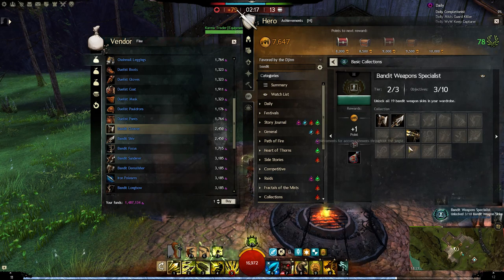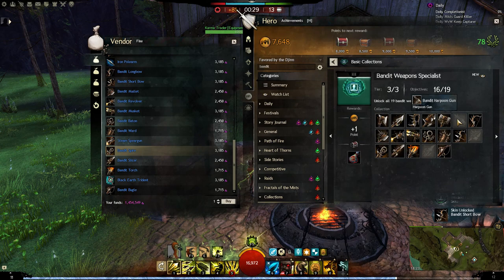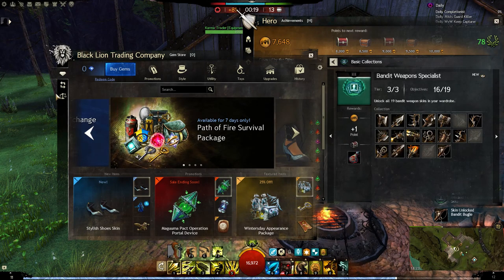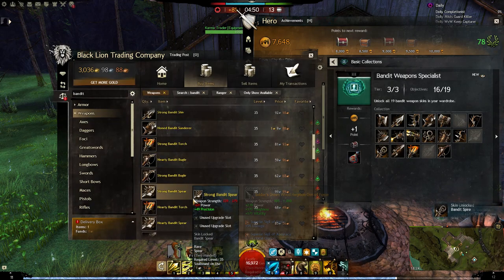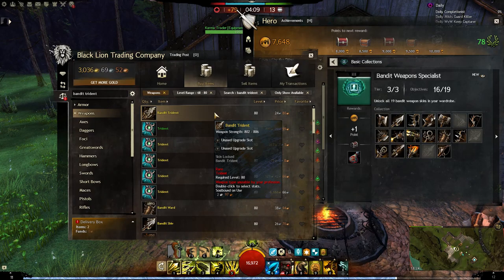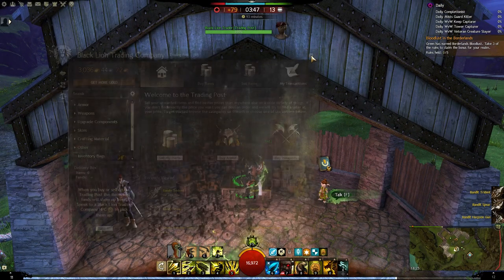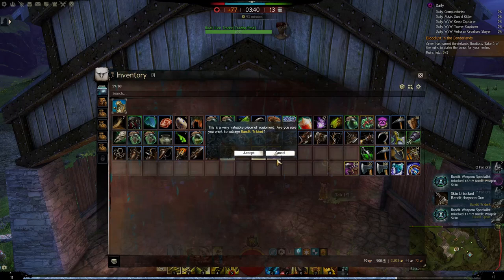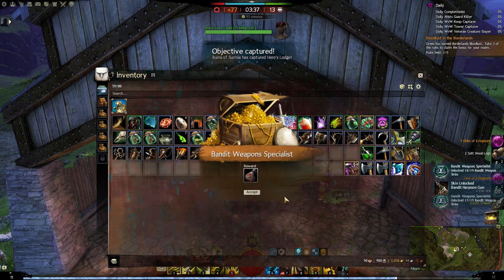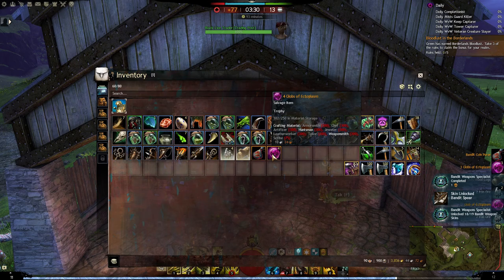Karma will do for me. We need a Bandit Cleaver, Bandit Focus - pretty much done. I'm only missing three underwater weapons that you must buy on the Trading Post: Bandit Harpoon Gun, Bandit Spear, and one more. Let's go get the bag. Yes! Let's salvage them all. We got our bag, and we got four ectos - we recovered our costs.